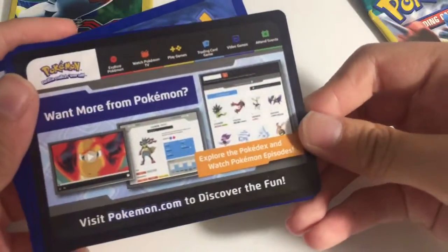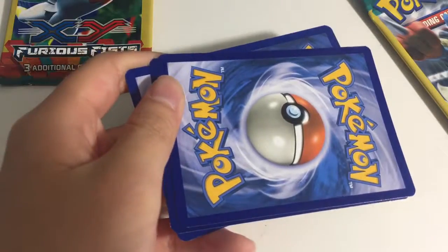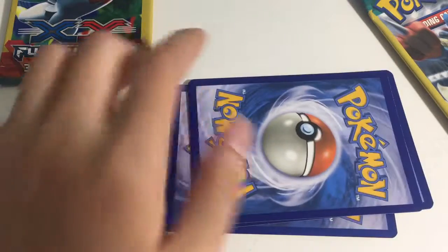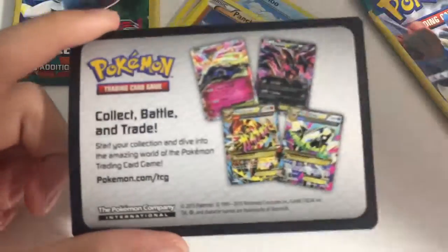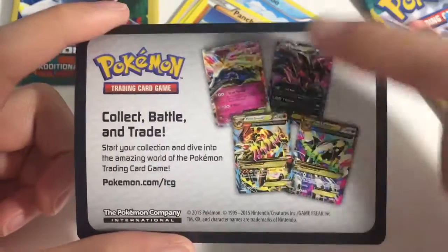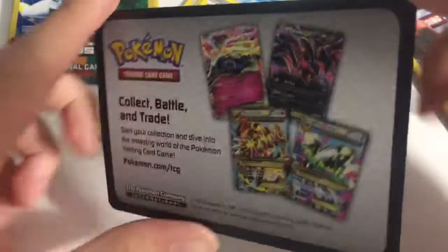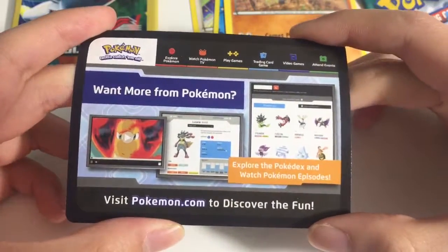There is no code with them — oh, wait, I take that back, sorry. Actually, there's not a code card after all. It basically just gives you a card at the end, and those are really good. Hopefully we get one of those — probably won't, but we'll try.